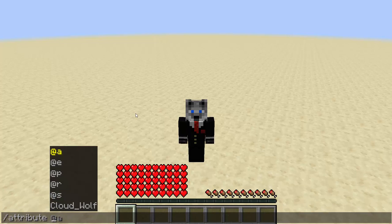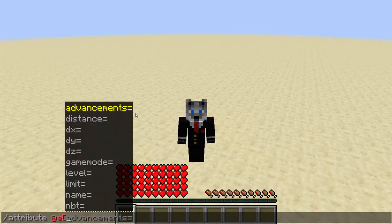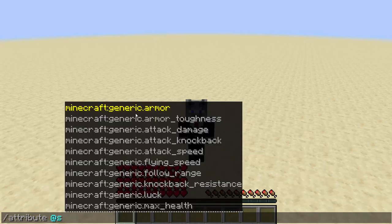So it's slash attribute, and I'm going to do @s, but you can do any entity. You probably need to make sure there's only one. So if you do @e, you probably need limit equals one — type equals player. You need to specify that there's only one, so you can only do it to one thing at a time.